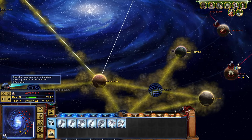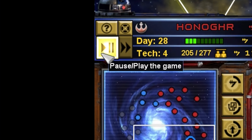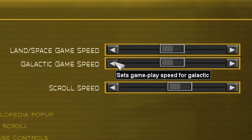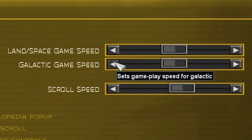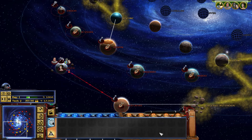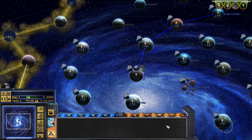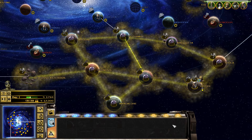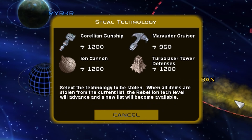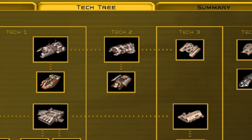Everything here happens in real time. There is a pause button, but there's a lot you can't do while the game's paused, like move units. However, there's a nice option in the settings menu that lets you slow things down if you feel like the game is moving too fast. There are a few differences in how each faction operates on the galactic map, like how the Rebels have to send out C-3PO and R2-D2 to steal enemy technology, which eventually increases your tech level.